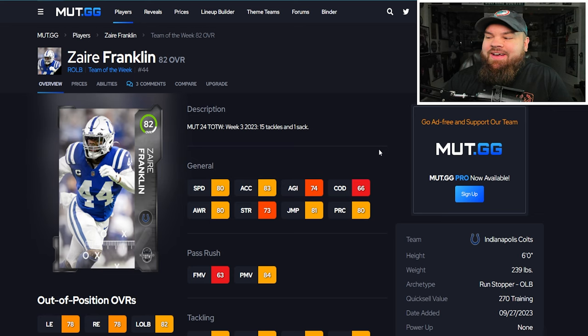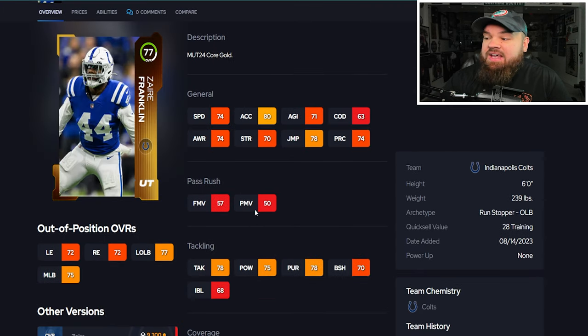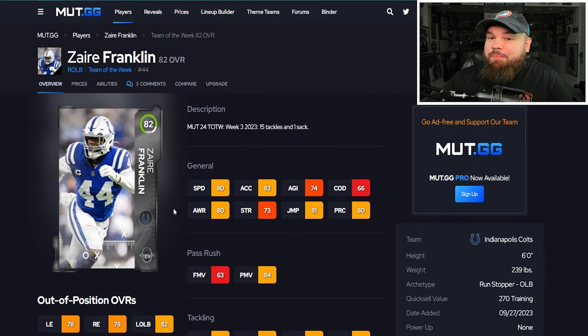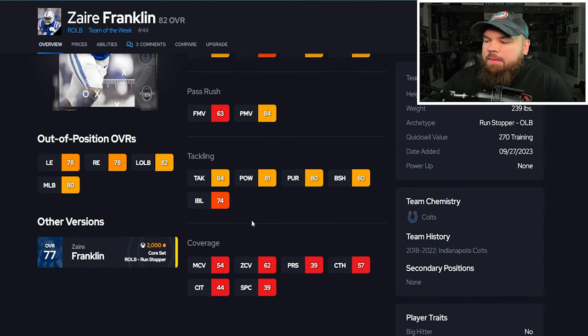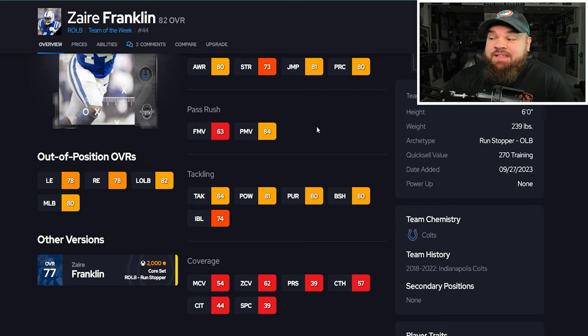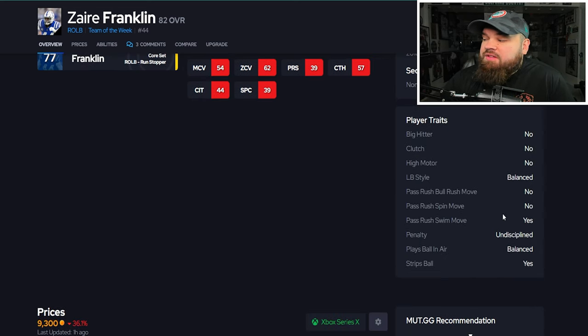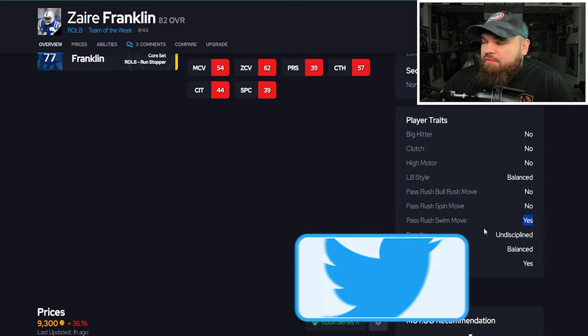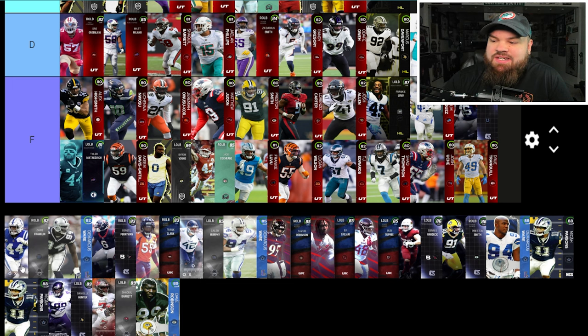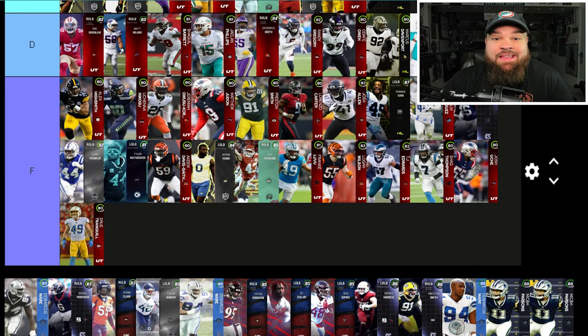Speaking of Colts linebackers, we got Zaire Franklin — 80 speed, 83 acceleration. His 77 card had 50 power moves, but now he has 84, which is a very big jump for plus five overall. They're starting to see they've been making linebackers unusable, and with how good Zaire Franklin has been in real life, I like that he got some respect. But 84 power moves, 80 block shed, 74 impact blocking, and no man zone. They also screwed him with traits — only the swim move trait on yes, not bull rush. That means he's not going to use the 84 power moves, only the 63 finesse moves. It's sad. They need to fix his traits or he stays in the F tier.